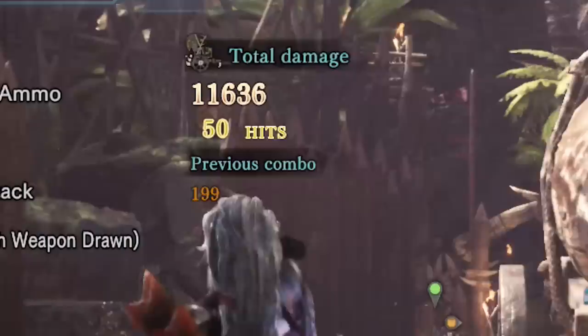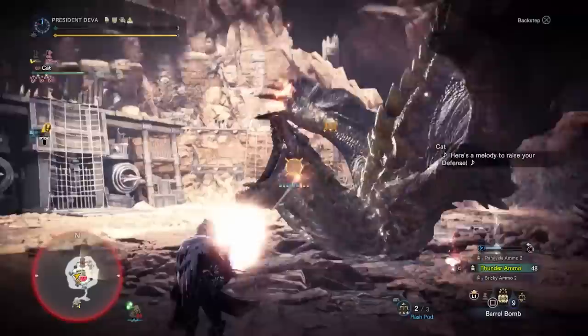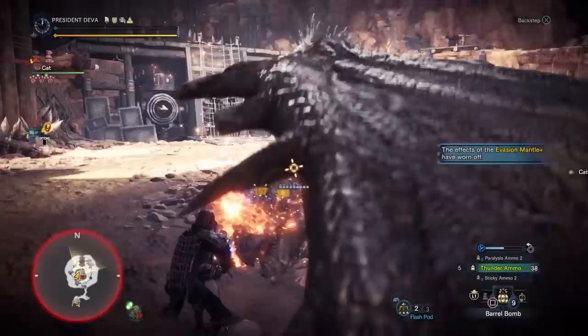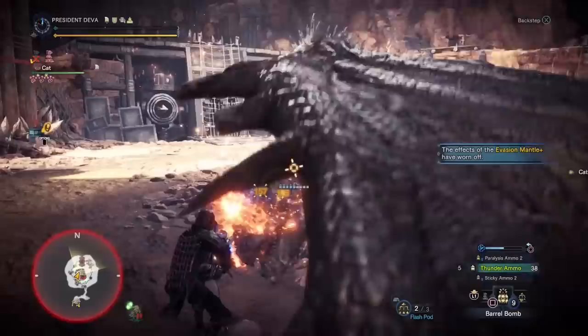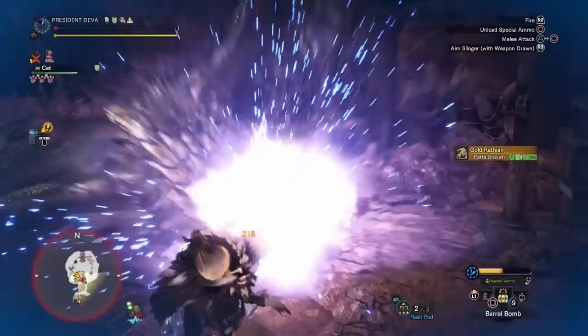So what actually increases the damage of this? It scales from raw damage, elemental thunder damage, and special ammo damage — so the skills Thunder Attack and Special Ammo Boost both apply. This is the reason the numbers go so high. If it didn't have elemental damage you would be stuck with just a 2x raw cap. It also gets another 40% increase from True Crit Element, 20% from Special Ammo Boost, and 35% from heroics — all stacked up, this makes for incredible damage.